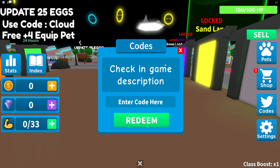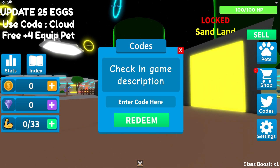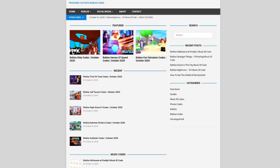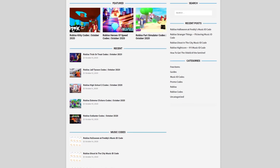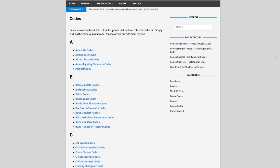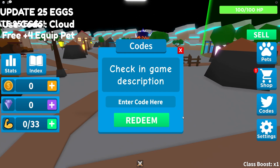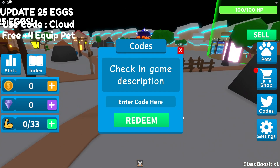Are you guys fed up with watching YouTube videos for Roblox codes? Well, I've got a solution for that — that's rblxcodes.com. On the website you can find game codes, music codes, and guides. There is tons of stuff in there that you guys have to check out. Overall, we offer codes for over 300 Roblox games, so if you guys need a code for a game, it will be there.